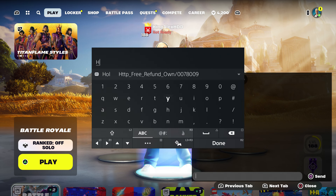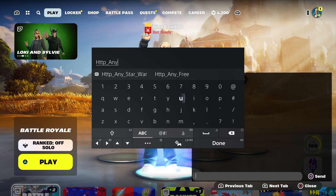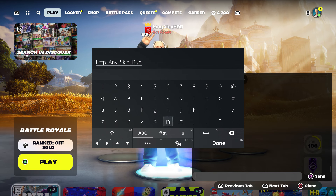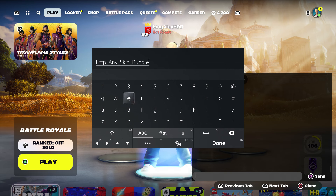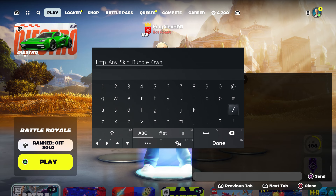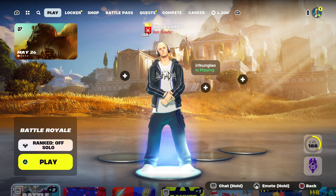If you guys want to get any of the Marvel skins, type in: http underscore type in any underscore skin underscore bundle. We are going to get everything — pickaxe, back bling, wrap, all that. Put in the score and type in 'own', then type in: dash 0 0 9 0 0 1 2 2 1 0 9 0 9 7 7 7 9 9 0. Press done and send it to your account.